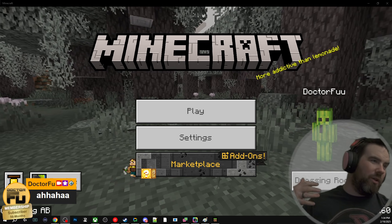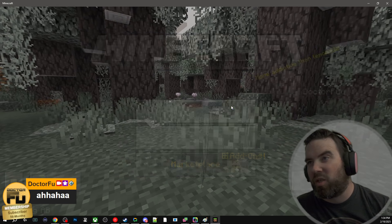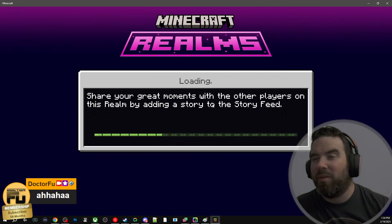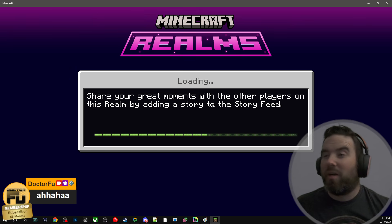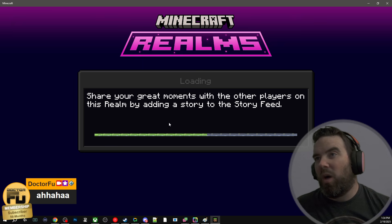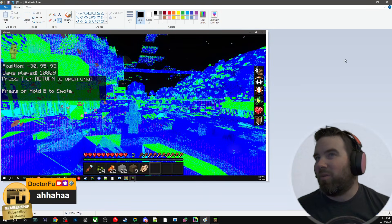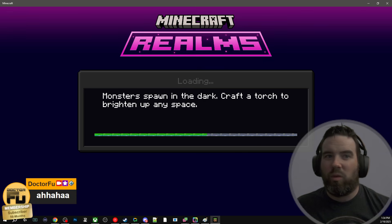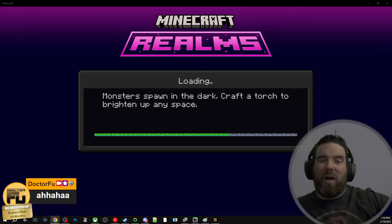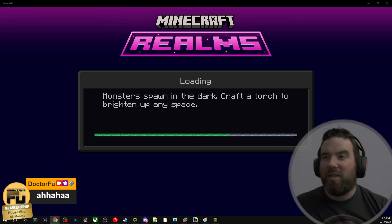Hi everybody, it's Dr. Foo. I wanted to talk to you all about getting Minecraft RTX turned back on in your game. There was an update recently in Minecraft and you weren't able to access RTX like you normally were. I'm going to load in this realm — this is what it looked like for me when I tried loading in earlier, which is kind of crazy. There's a secret spot where they tucked away the RTX setting; let's go ahead and find it.